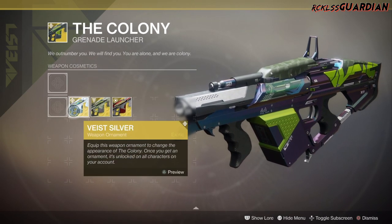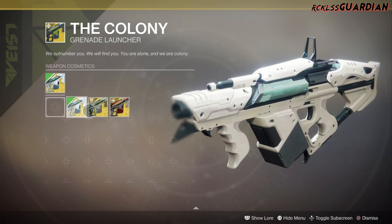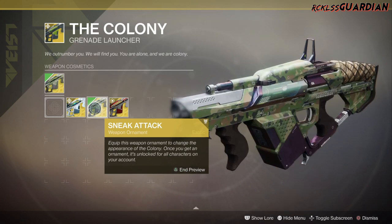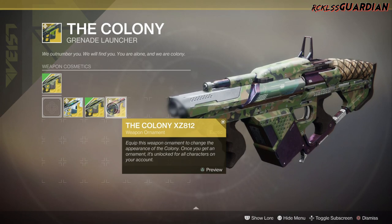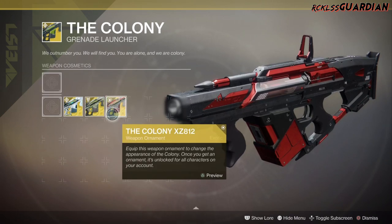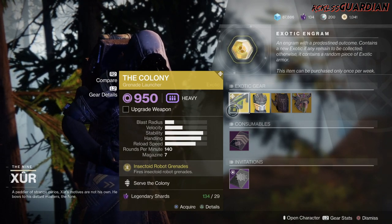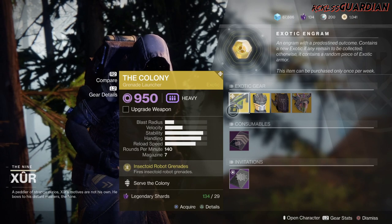We do have a couple of ornaments. This is Vice Silver — unfortunately these ornaments do not come with it. This is Sneak Attack. And then my personal favorite, the Colony XZ-812. That looks pretty badass. So if you guys do not have the Colony, go ahead and grab it.